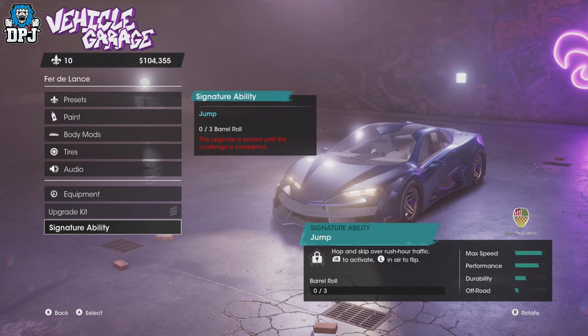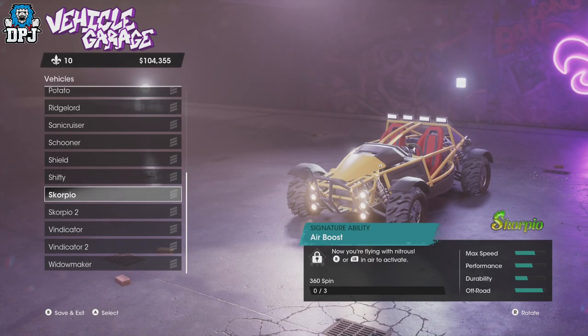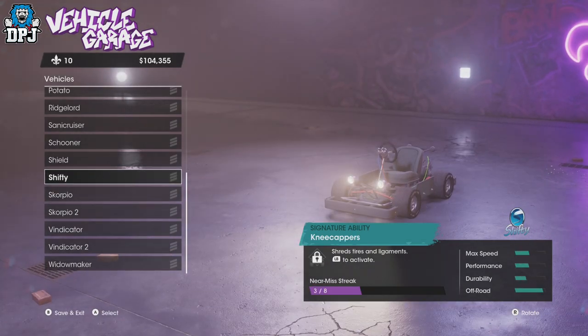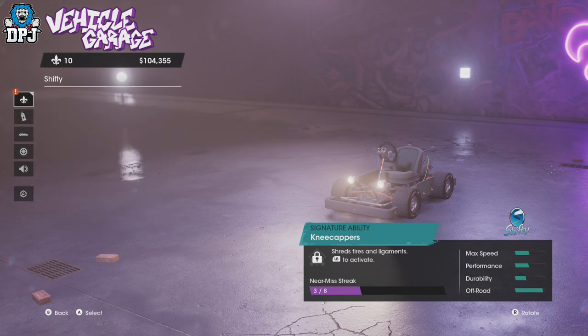Under equipment, you've got nitrous, an offload kit you can purchase. I'm not going to waste my money right now — I'm just trying to build that up. There's an upgrade kit, a signature ability — there's just so much. Vehicle customization in this game is pretty cool. You can even customize the little go-karts — that's craziness.